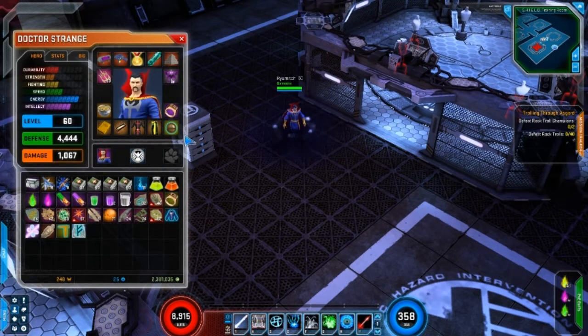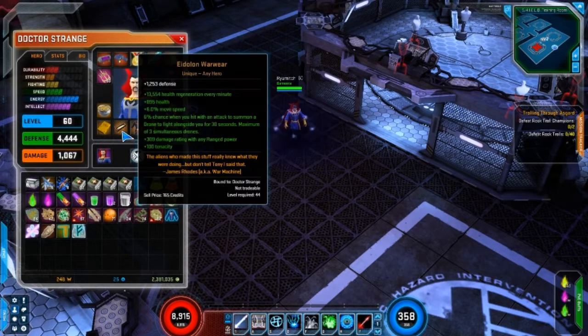It really requires a pretty special drop — I've got the Erolone Warware. That brings 13,554 health every minute, and it's only level 44 so I still need to upgrade that to 60. It also adds 1,200 defence, which is really good. The move speed is pretty useful as well, and there's more health. There's a 6% chance to get a little drone to follow you for 30 seconds — that's apparently where all the drones are coming from. There's also damage rating with ranged powers, which is great for Doctor Strange, and 100 tenacity which is also good for Doctor Strange.